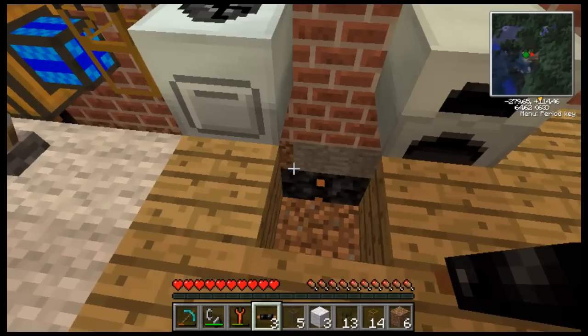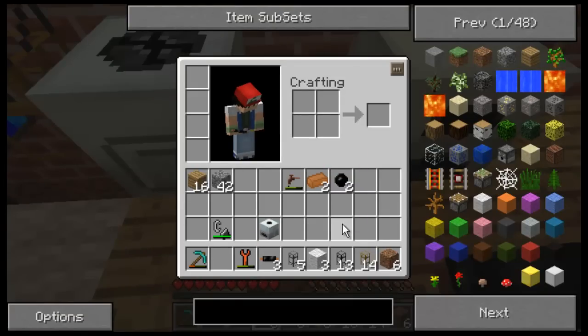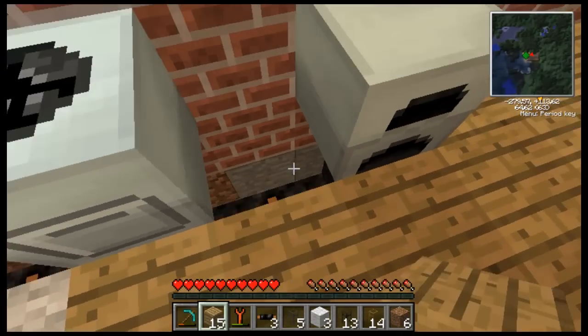And there we go — it's all connected. Now let's put the floor on. Where did I get that floating steel? Oh, from what I made my portal. Alright, put the floor back on.